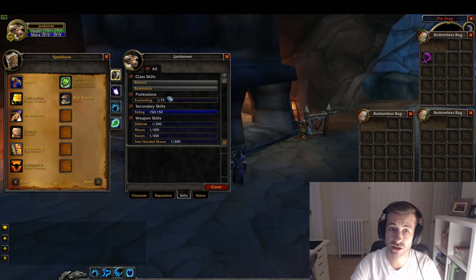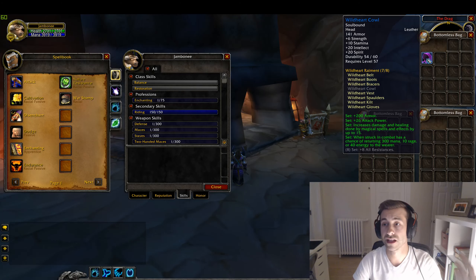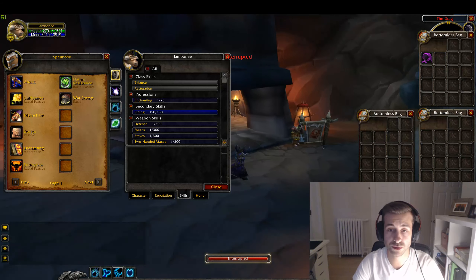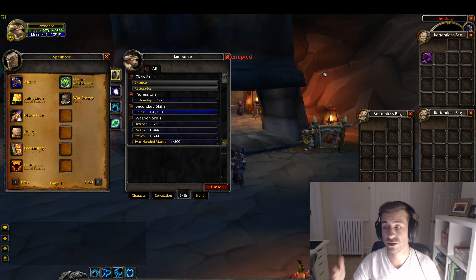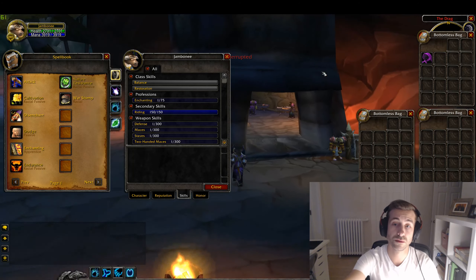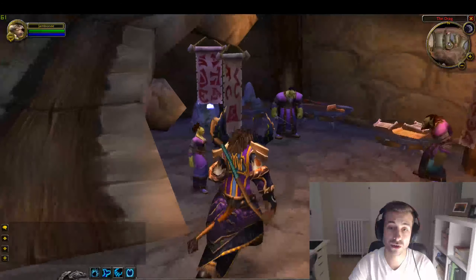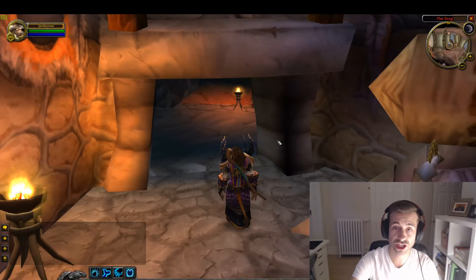So here, as you can see, I'm only level 1 enchanting. I can disenchant the Wail Hardcall, which is level 57. So what I want to tell you is: make an alternate character, grind it to level 5, get to Orgrimmar, and learn enchanting. Then you can just send all your greens to this character in order to disenchant them.